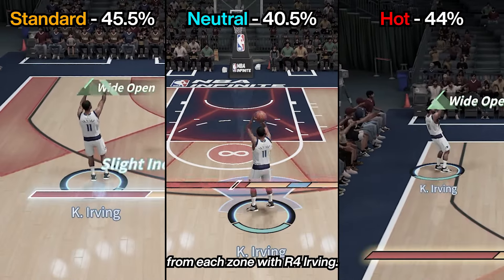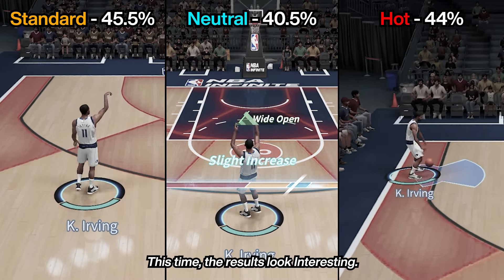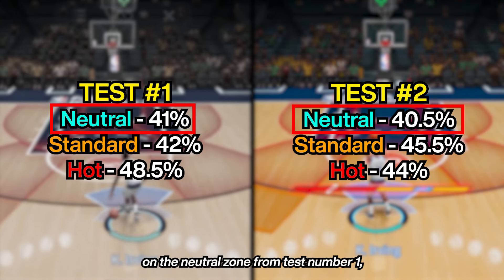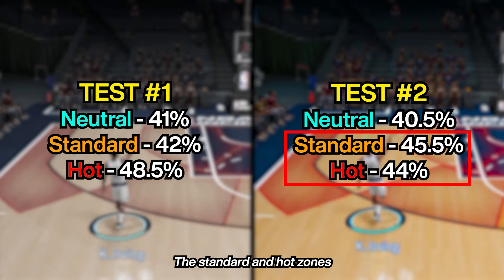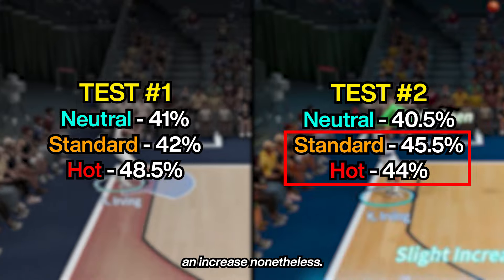I tested 200 shots again from each zone with R4 Irving. The results look interesting — I got pretty much the same percentage on the neutral zone from test one, and the standard and hot zone values were close in field goal percentage, but we still got an increase nonetheless.